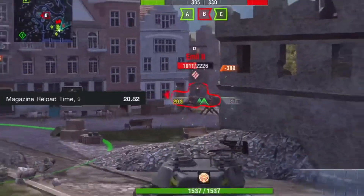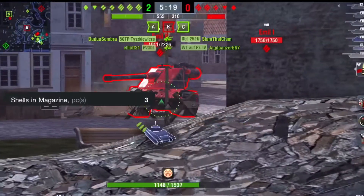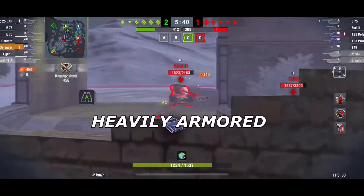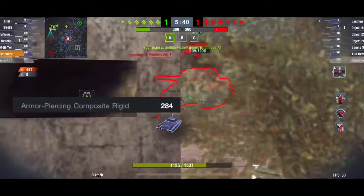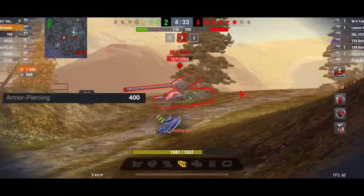The magazine reload time is pretty long at almost 21 seconds. The shell reload time is decent at 6.67 seconds, and you get three shells in the magazine. The penetration isn't the best, but it is okay to work with. It will struggle to pen more heavily armored tier 8s and 9s, with the AP at 263, APCR 284, and the HE at 66.